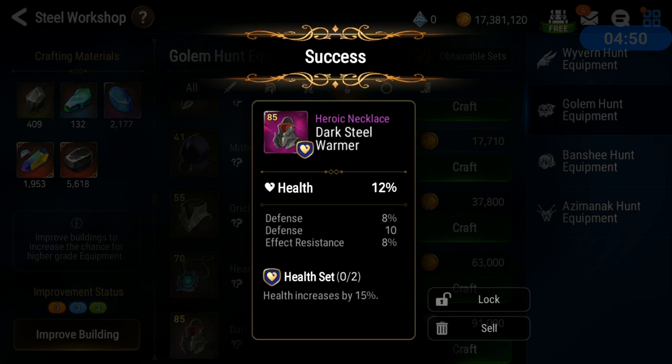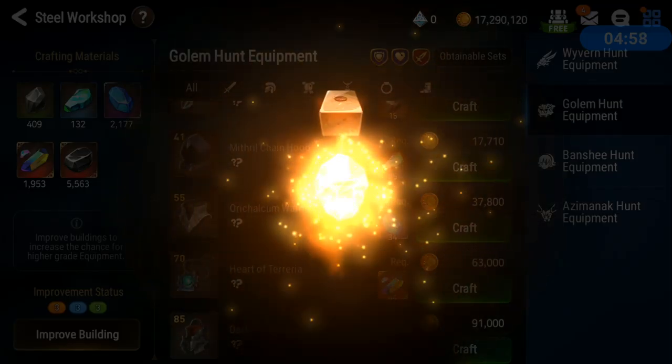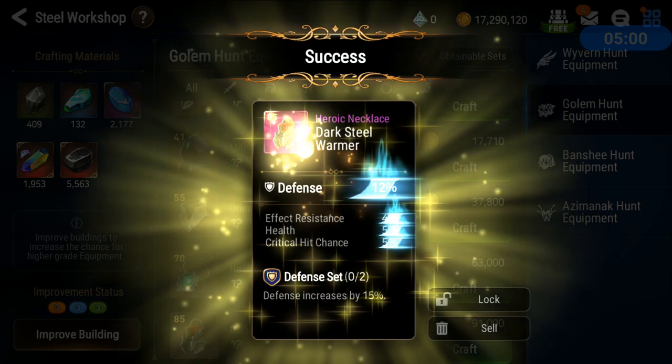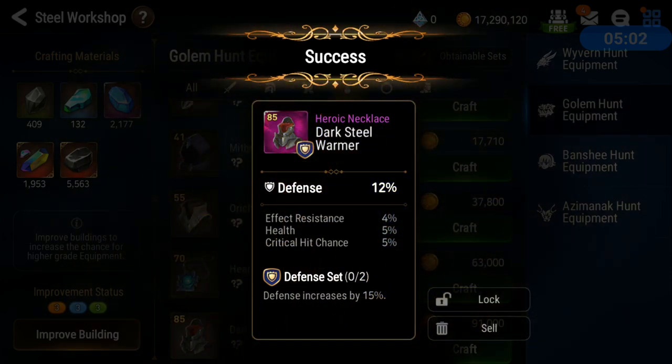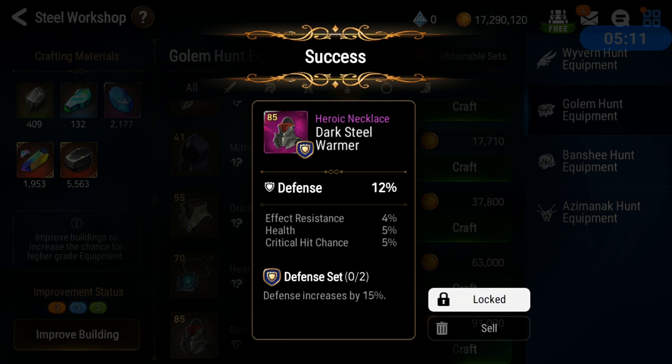Oh my god — it had to have flat defense though man. Max defense and effect resistance on that HP set, HP percentage main stat. Wow — now the question is will I dodge this flat defense? I'll lock that — the values are low. The crit chance is max but 50% on that effect resistance, like halfway.